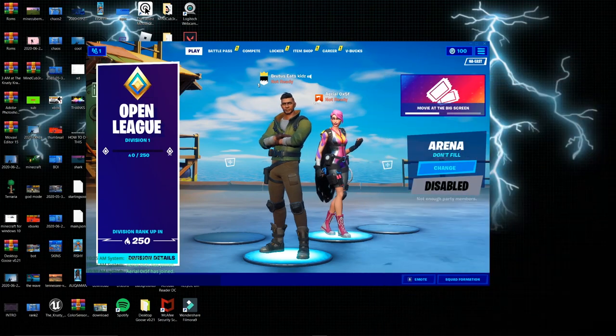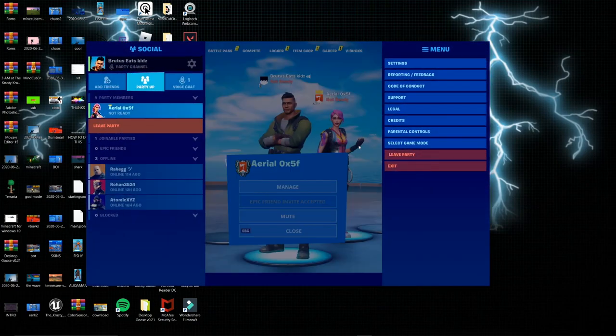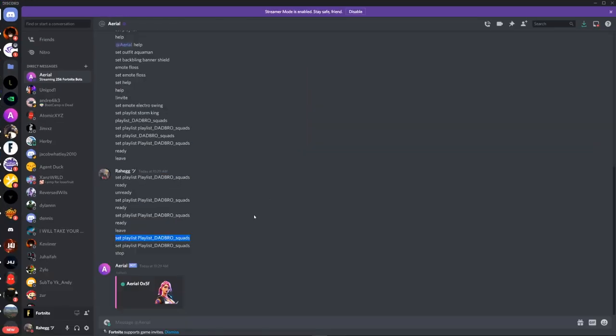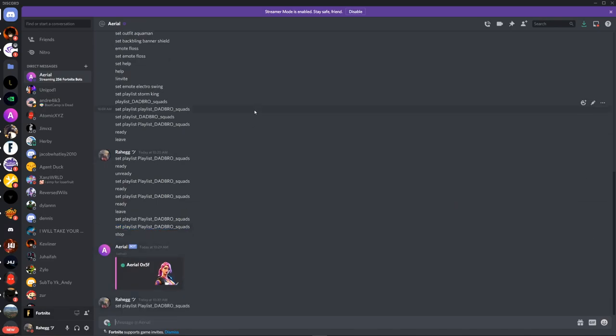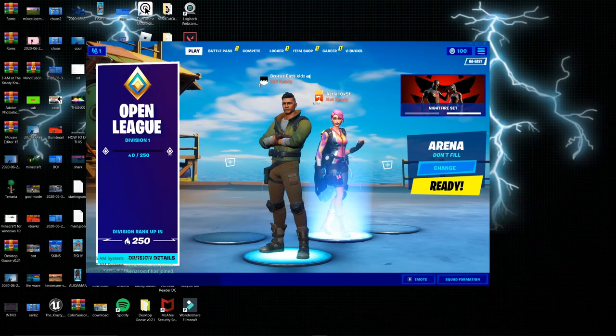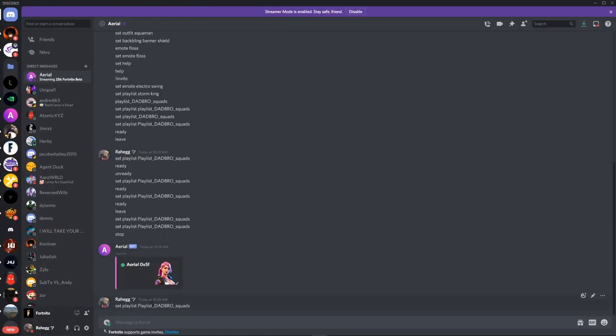So once you have done that, you got to make it party leader. Click on this, make it party leader. And then you got to type this exact thing in. You have to type: set playlist playlist dadbrow squads — the exact thing I type with all the caps. The caps matter, so just type this. It'll say it has set the playlist to dadbrow squads like that.